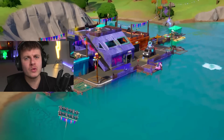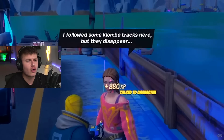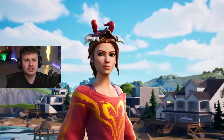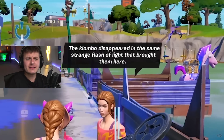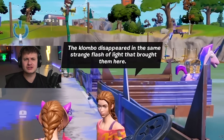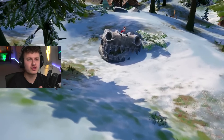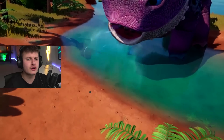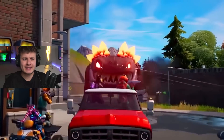Believe it or not, we actually know now. In Chapter 3 Season 3, if you approached the Haven NPC, she would have secret dialogue on the whereabouts of Klombo. Haven was the island's child, so she was keeping an eye on everything. She had been following Klombo's footsteps, which led her to the edge of a pier just outside the zero point. She then says the Klombos disappeared in a bright white flash of light, pretty much suggesting they had rifted back to the reality they came from. The skull was one unfortunate Klombo that didn't make it to the rift in time. So it turns out Klombos are okay — they just rifted back to their reality.